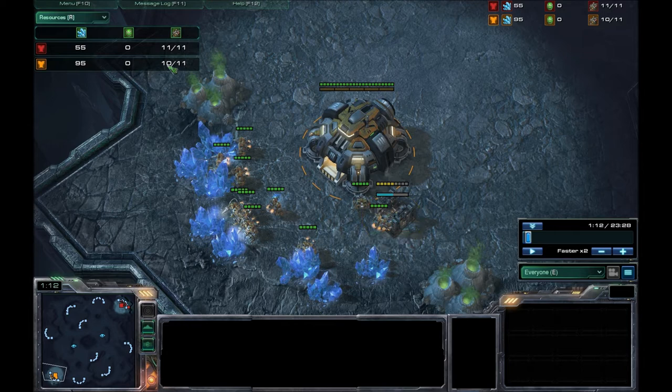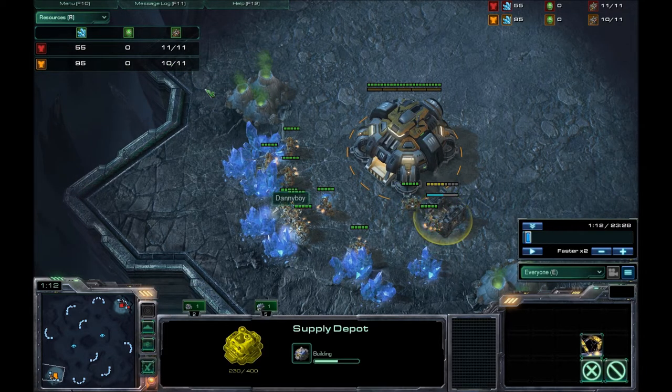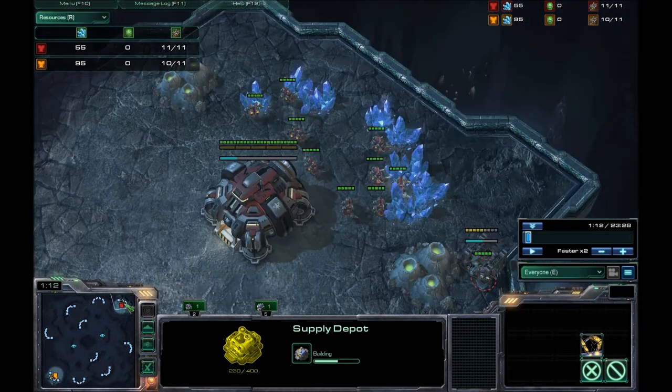Danny Boy here has made 10 SCVs, because he has no other units, out of a possible 11. And Darzynski has made 11 out of 11. So Danny Boy is making a supply depot - he has to so that he can continue on, and the same thing is happening up here with Darzynski. As you notice, roughly they're going at about the same speed.